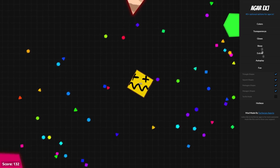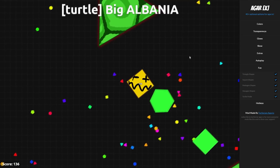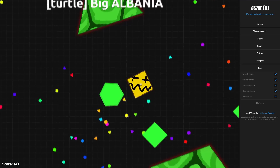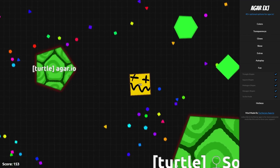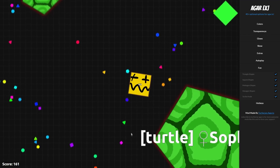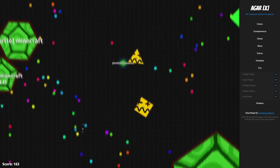This next part is probably the funniest thing you can do — it's called turtle mode. It automatically makes everybody a turtle skin. You can see everyone has the name turtle and they're automatically already a turtle. It looks really cool.